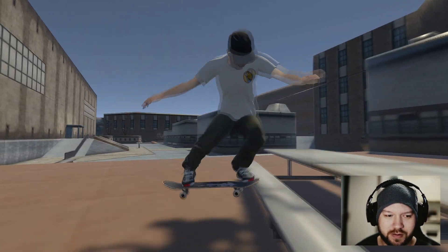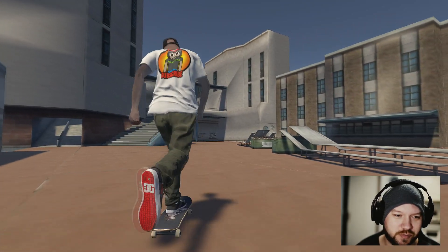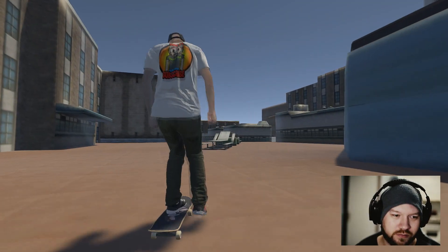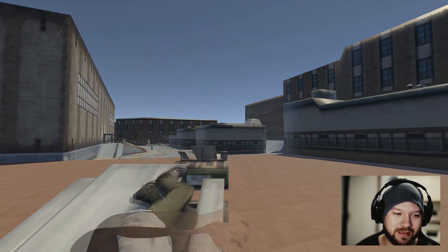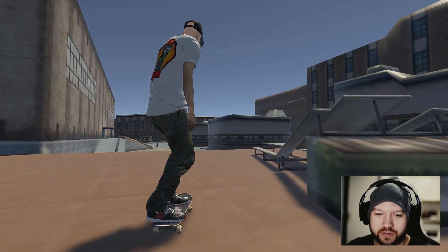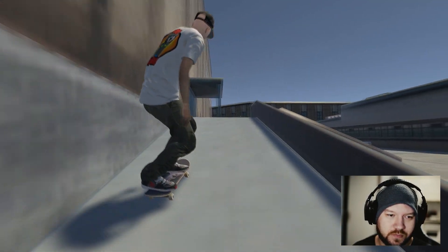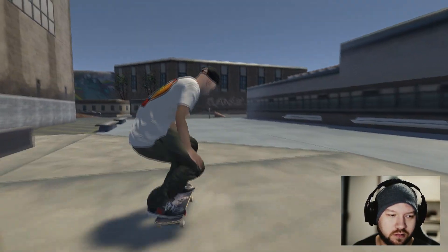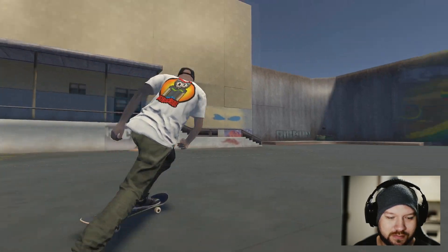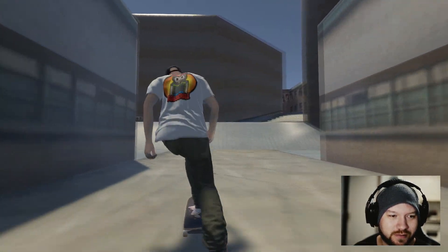We've got the picnic tables here - they're a pretty nice setup, exactly the same as they are in Tony Hawk. We can't actually grind them because the angles are probably too high, but they're still really cool. There's a nice little bank - just ollie over that, good fun. There are a few good things to session on, like the kink rail up here, which is pretty fun.